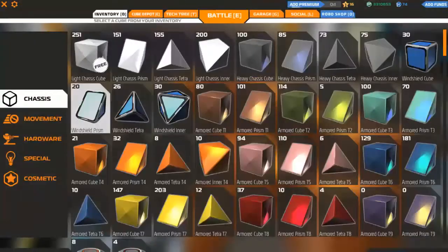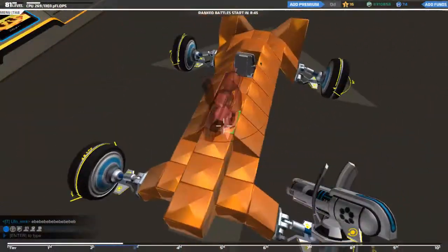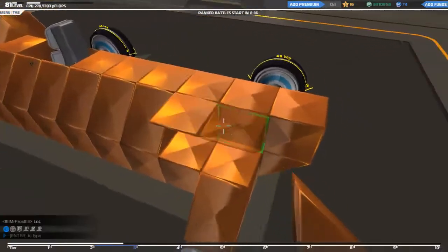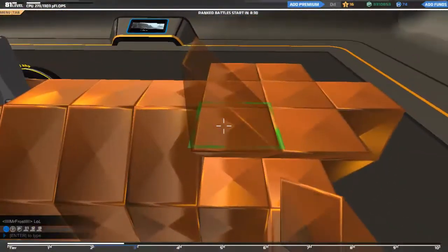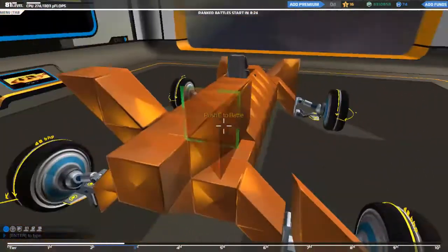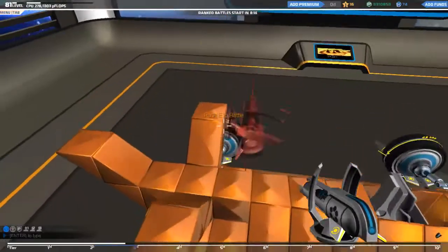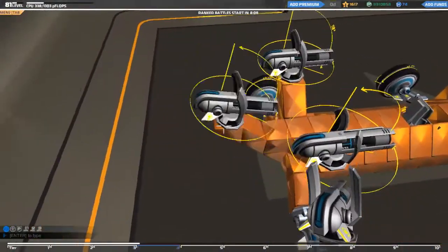Now let's see — tier 4 plasma launchers. Oh yeah, this is gonna be a plasma buggy if you didn't know that already. So what we are going to do is lift those up like so and like so. Just need those like that, like that, like that. All right, I just want to take a quick measurement — okay, no, that's fine, there we go.